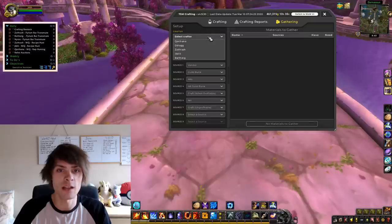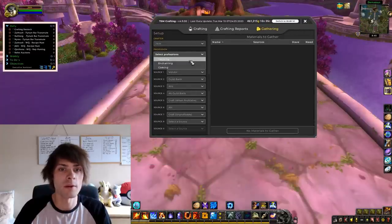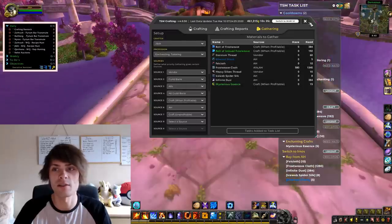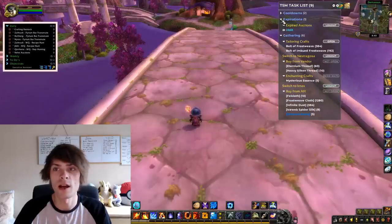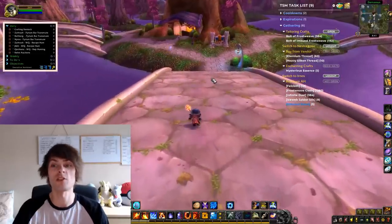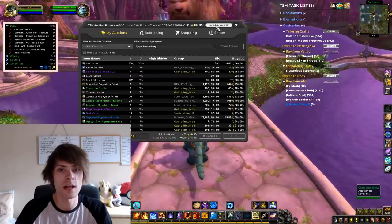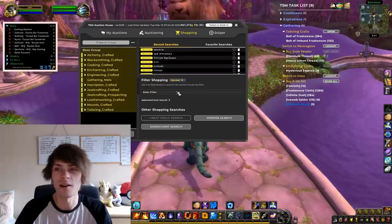With gathering we're going to select our character — starting off with Giblet as we are currently on Giblet — and we're going to go into tailoring and enchanting. Cooking won't do anything here; we're picking Korthana who has the recipes for that. We'll select those professions and press tasks added to the task list. We'll close down the cooldowns and expirations. We're going to jump over to the auction house — and we've sold something for 4,800 gold. That's Alliance Inc., pretty damn good.